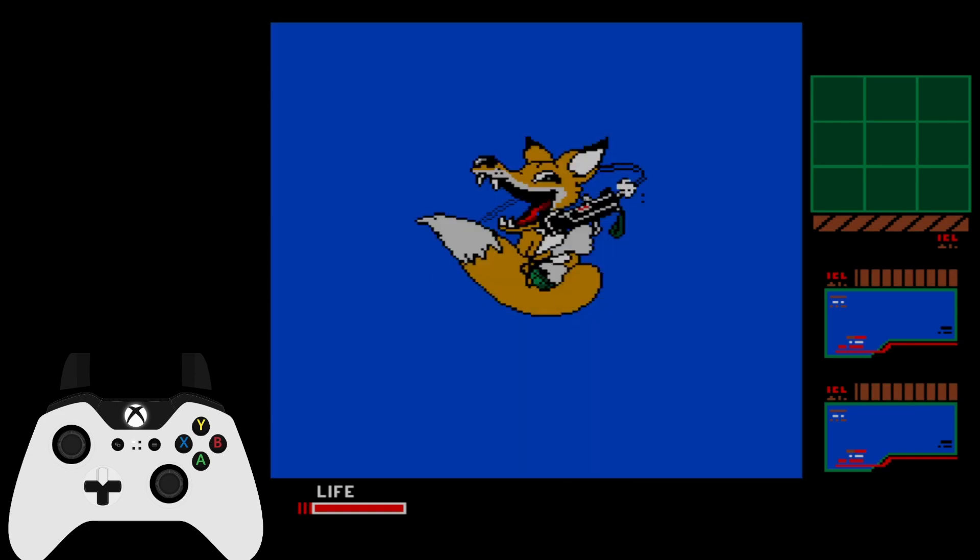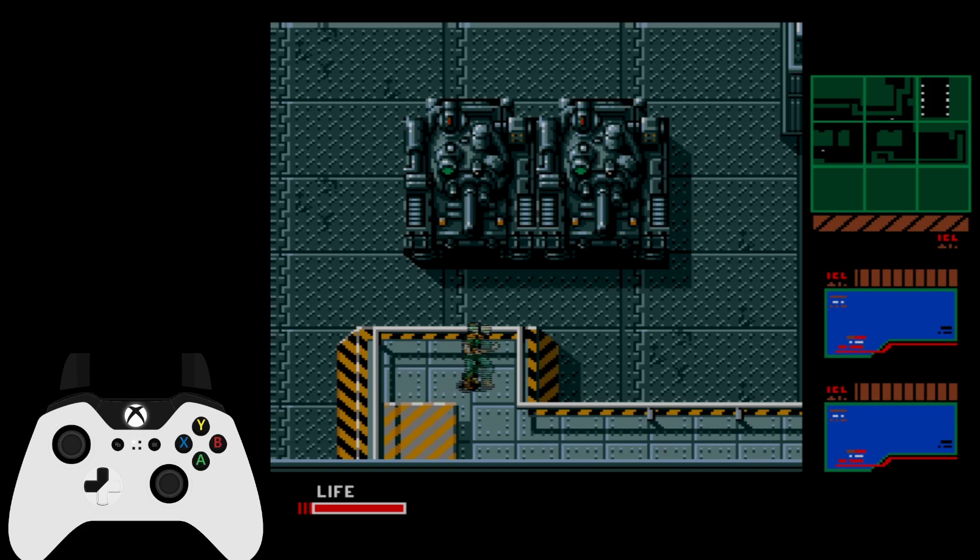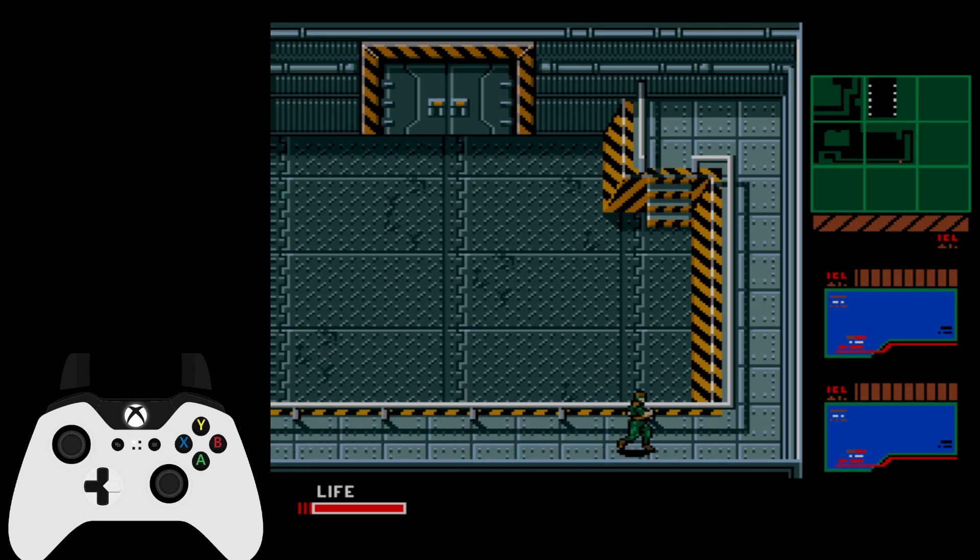All right, let's continue on. We're going to the next building and we want to be still fast again. As soon as we get out of the vent, we want to stand up here and walk to the right onto the path.